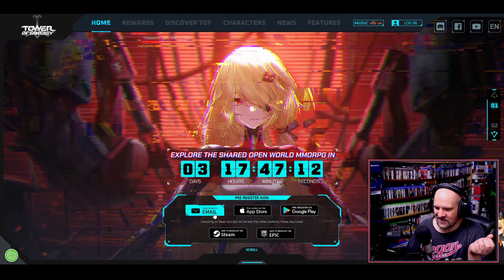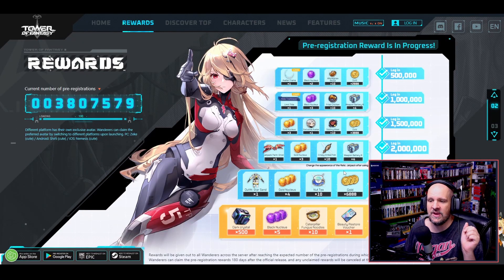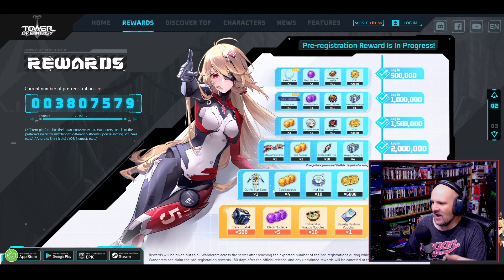To get the latest information — like when the preload will go live on whatever platform of choice — as well as to get your hands on some wonderful rewards, you need to head on over to the official Tower of Fantasy webpage. At the very top you can sign up with your email to get notified whenever that goes live. The thing of interest here is what exactly we're going to be getting day one, since they are doing pre-registration tiers. As of now we are a little over 3 million, and we're going to be getting a whole bunch of items such as in-game currency as well as some outfits.